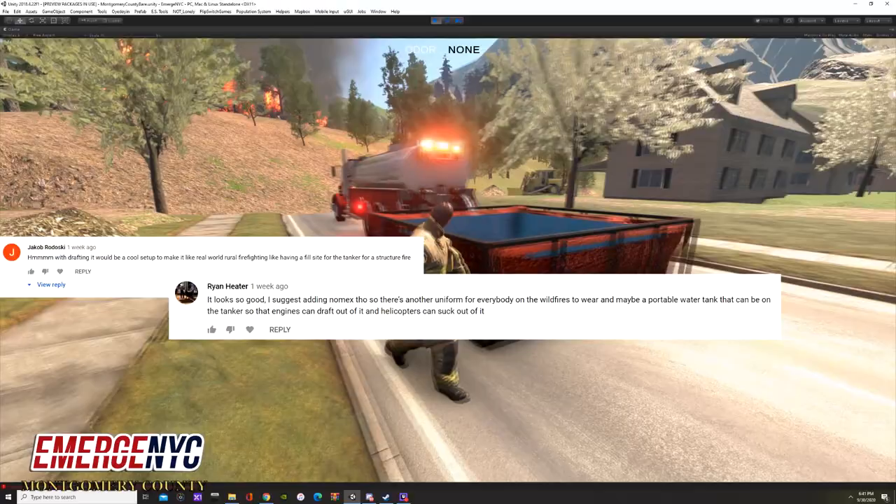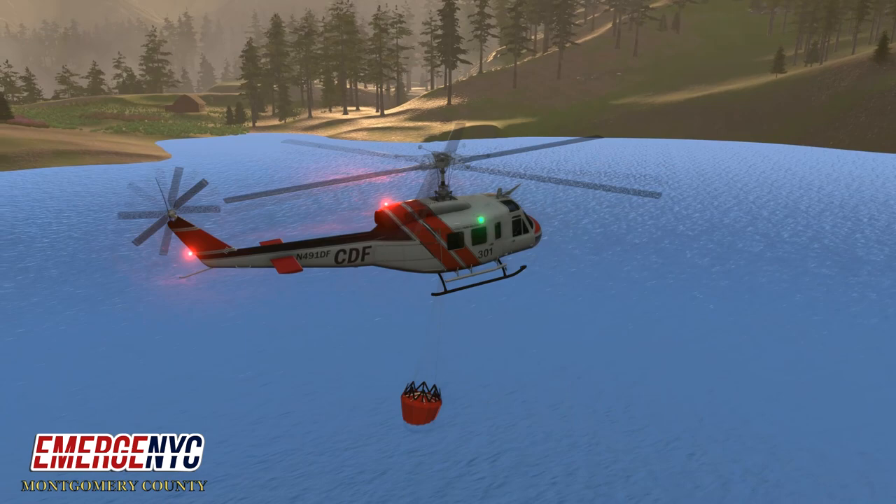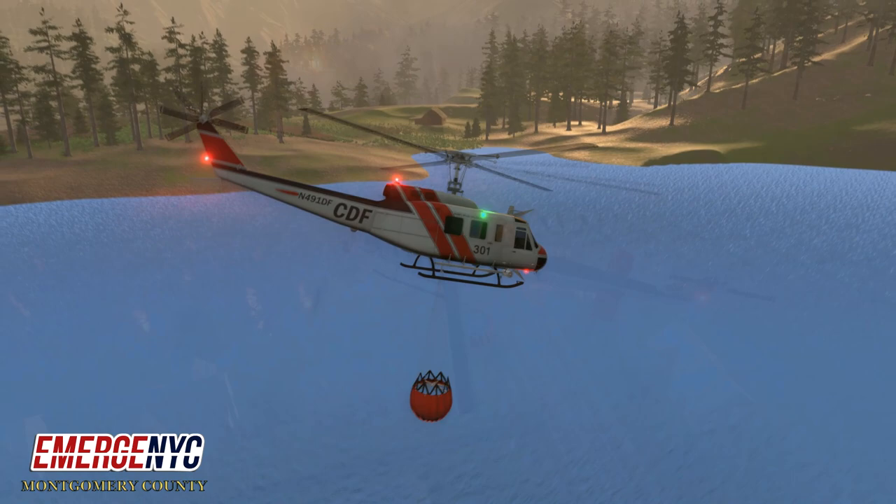There were a ton of suggestions for this one. The tanker can fill up, go refill, and come back and fill up again. Units can draft from it, and the helicopters can pick up the bambi bucket — that was another really cool addition that I wanted to implement.